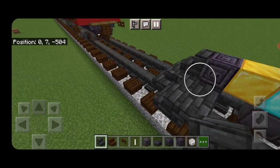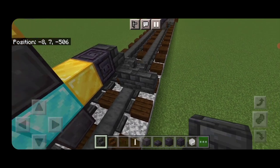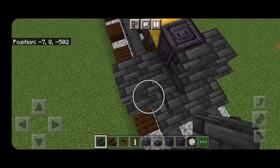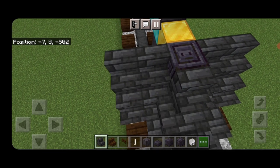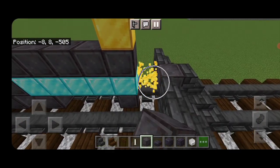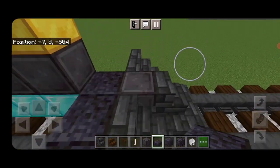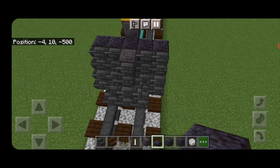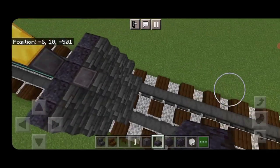Put two upside-down stairs facing backwards on each side behind it. Then turn back around and above those, two right-side-up forward-facing stairs on each side. In the middle, put another right-side-up one. Then on the top layer behind it, put a row of five polished blackstone slabs coming out to each side.